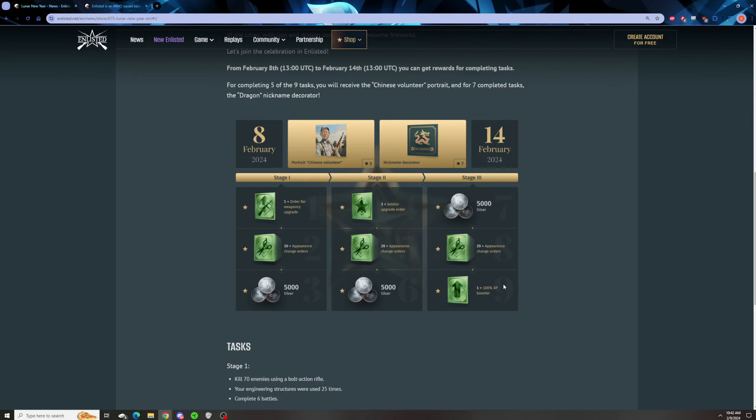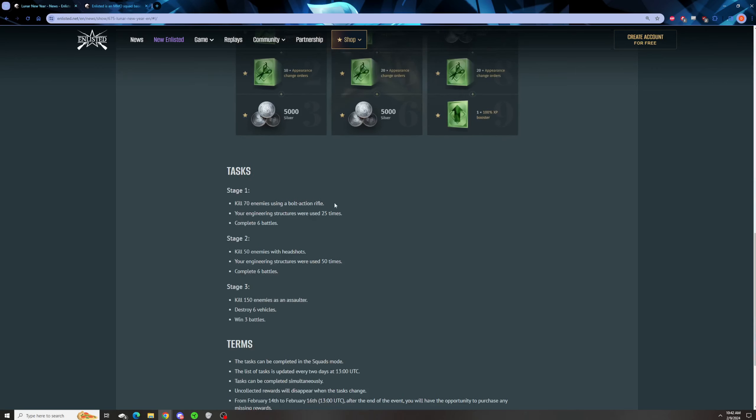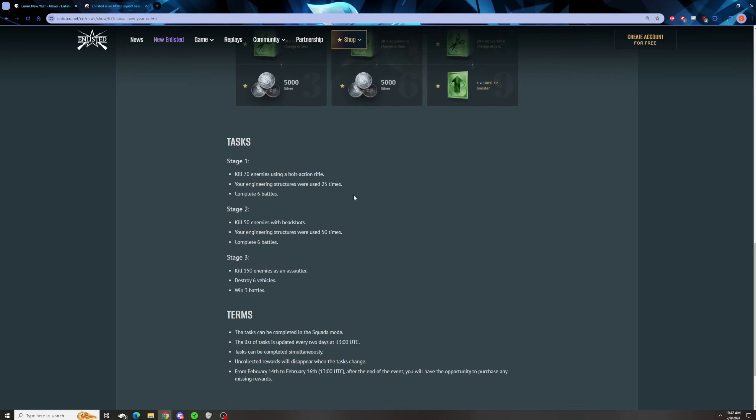You complete each stage and you get rewards. Stage one: kill 70 enemies with a bolt-action rifle, have your engineering structures used 25 times, and complete six battles. Nothing too terribly difficult. The bolt-action rifle will probably make a lot of people play back, but you could always bring one bolt-action squad with you and you probably wouldn't suffer too bad — you just don't play as close.